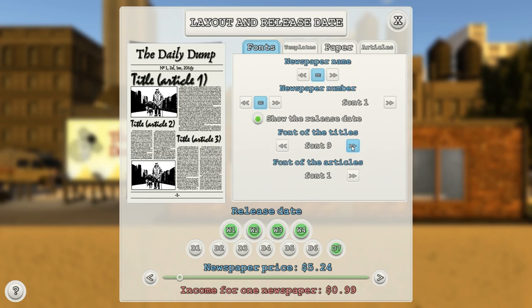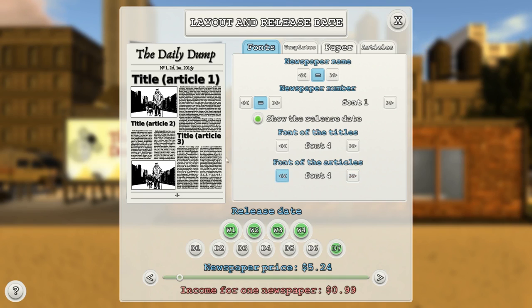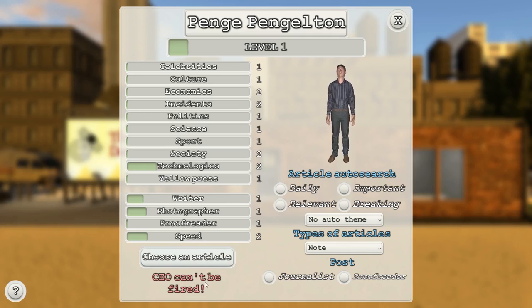There are some horrendous fonts in here. Font four was probably the nicest — big, bold, and eye-catching. The font for the articles I can barely read at this size. Should we just go for that? I'm sure it's really good. Do I need to save that or is that just how it's going to be? Expecting proofreading — do I need to proofread something now? Oh look, I've gained a skill level.